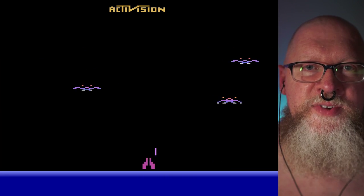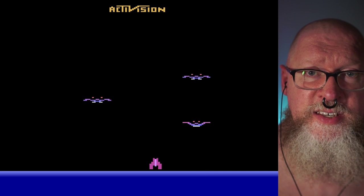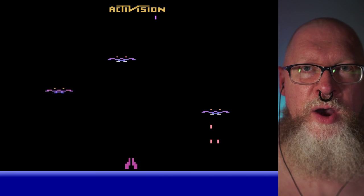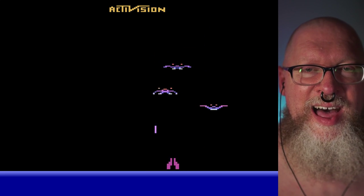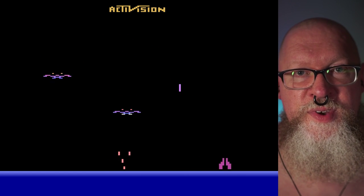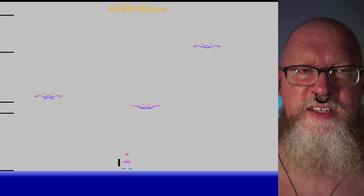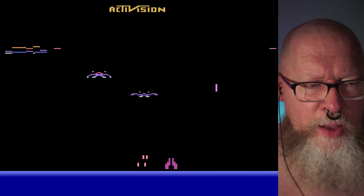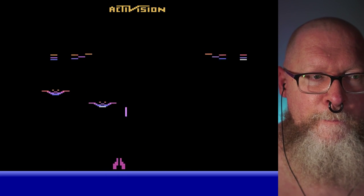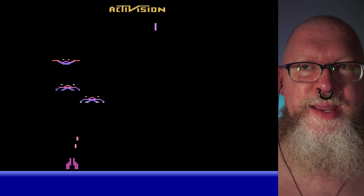Hey there! This game is called Demon Attack. They use a lot of neat raster effects. If you're wondering about the left side of the screen, how when it flashes you see these lines, that's just how the Atari had to keep track of the movement of different items. They did a lot of things with the graphics on the Atari — the game companies, the game designers — did a lot of things that were cheating the system, and they ended up creating neat things out of it.